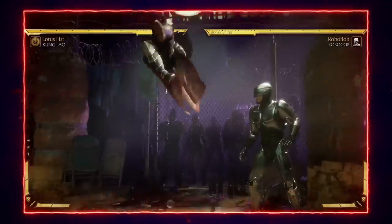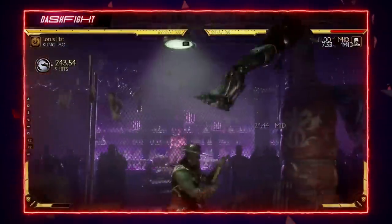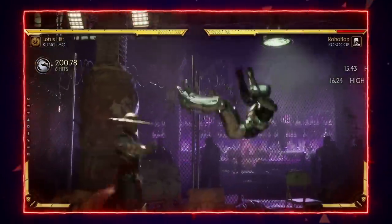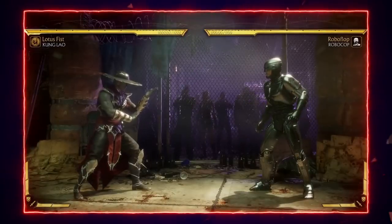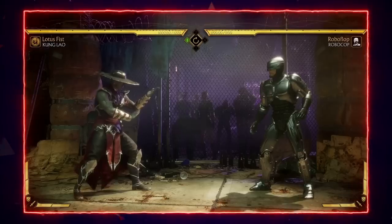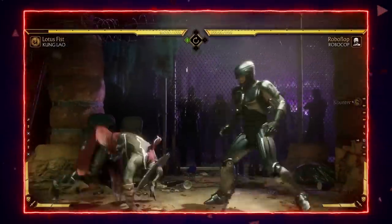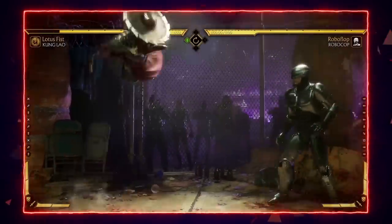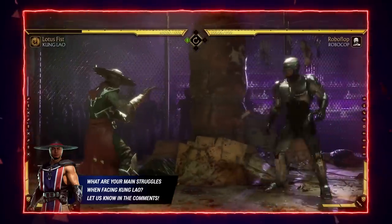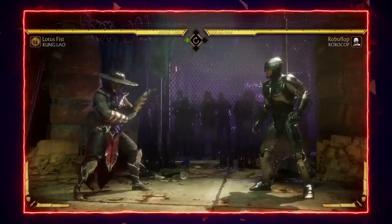Kung Lao's jump kick — Jump 3 — gets him a full combo no matter where he is on screen, whether mid-screen or in the corner, and it's one of the hardest jump kicks in the game to anti-air. One thing you can do to negate it is stay at the spacing where you can see it coming and try to anti-air him. I like to stay in a range where I can anticipate the jump and anti-air with whatever character I'm playing. As long as you remove that part of his game plan, getting wins versus him becomes way easier.